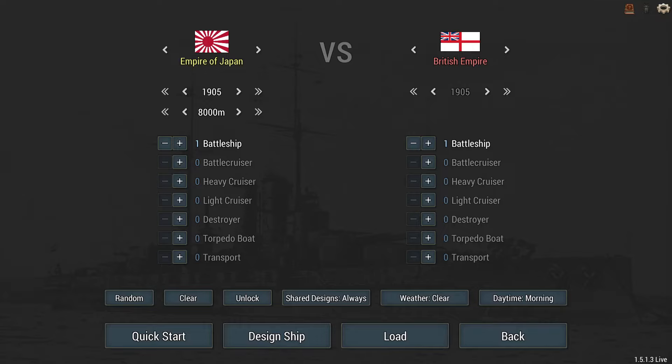Enemy forces: Britain, 1905, one battleship which will be the Dreadnought-ish, a shared-designed ship. Starting condition: weather any time, any range — ten kilometers only. So I'm in 1904, British 1905.